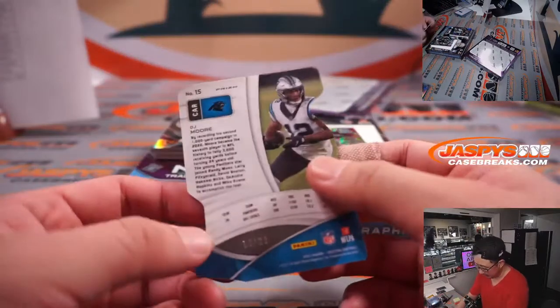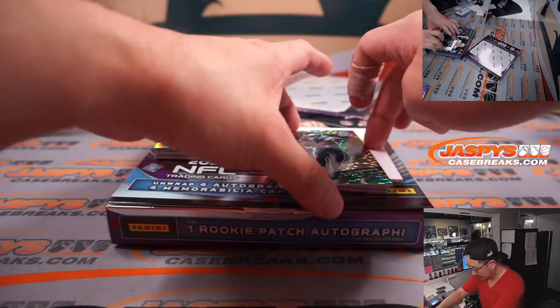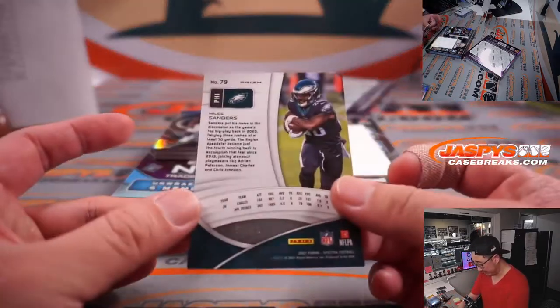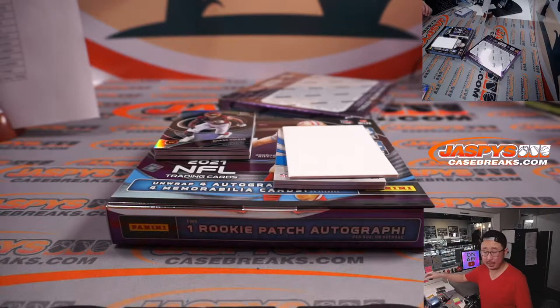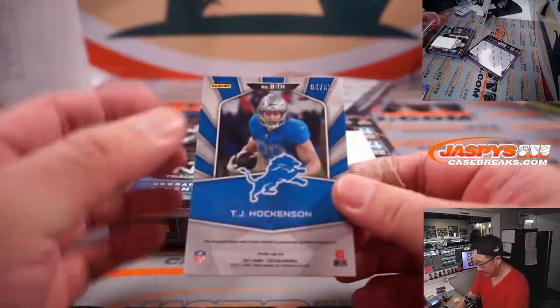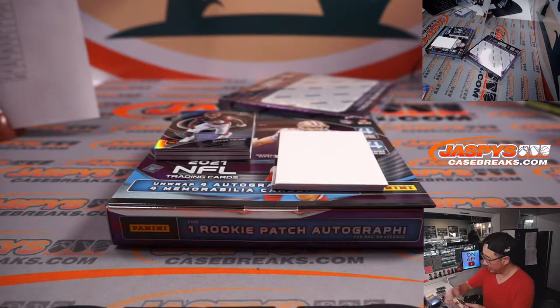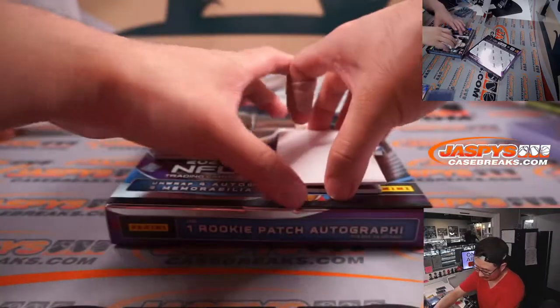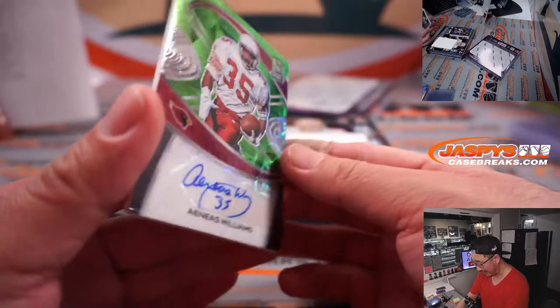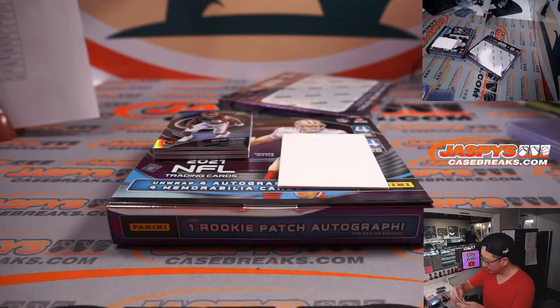There's DJ Moore, 13 out of 20 die cut for Carolina — Patrick. Miles Sanders — Eagles are in the playoffs too, that's 63 out of 99, for the Eagles. Eagles are a number block team, Eagles three — Adam Kupperman. And TJ Hockenson, 4 out of 35 Brilliance Relic for the Lions — Bill with Detroit. Yeah, why isn't Jamar signing his cards? I agree — sign your cards Jamar. And then we got Aeneas Williams, 25 out of 25.